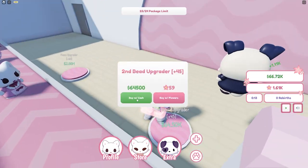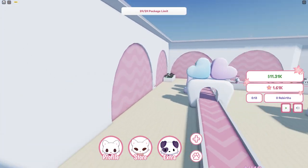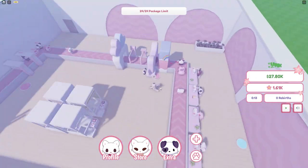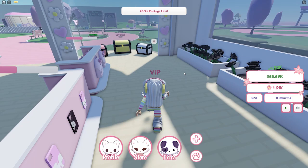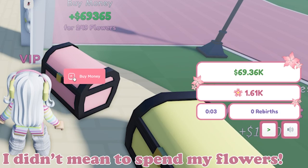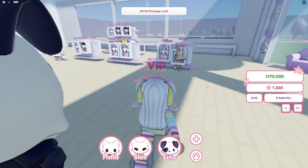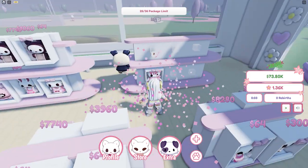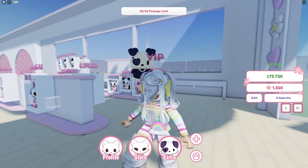We're gonna get through this really fast - this is such a cute game. Now what are we left with - we have a worker so we need to get another worker. I'm gonna collect my chest as well, get some extra cash. I think I just spent my flowers, but that's okay - I have a lot of flowers from codes I used. We got another shelf.